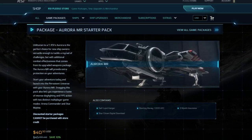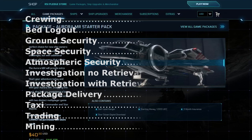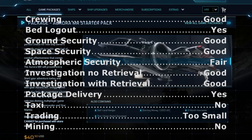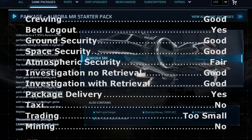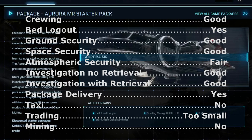Aurora. Crewing: Very good, because bed log out is yes. Ground security: Good. Space security: Good. Atmospheric security: Fair — it flies and looks like a brick. Investigation without retrieval: Good. Investigation with retrieval: Good. Package delivery: Yes. Taxi: No. Trading: Too small. Mining: No.